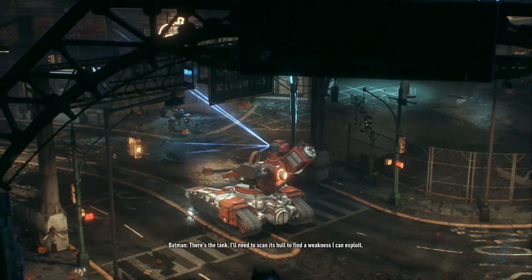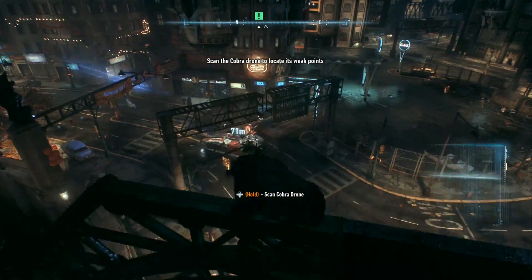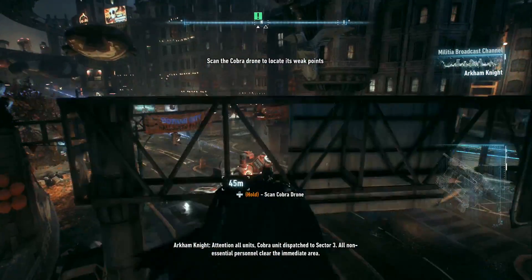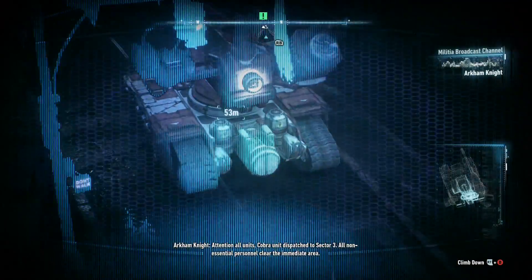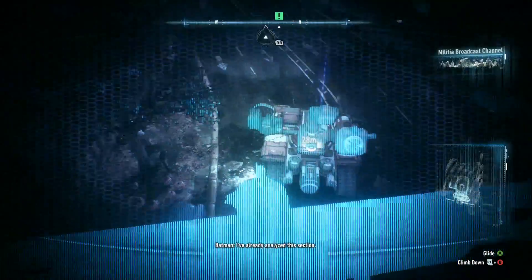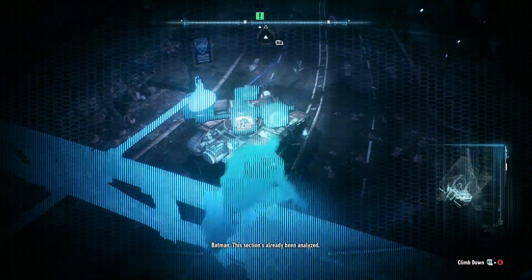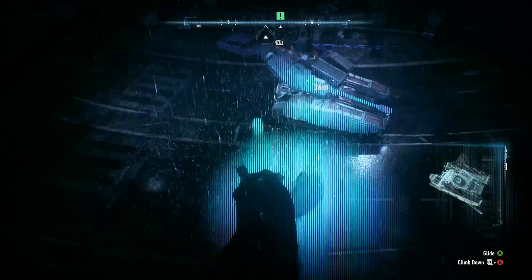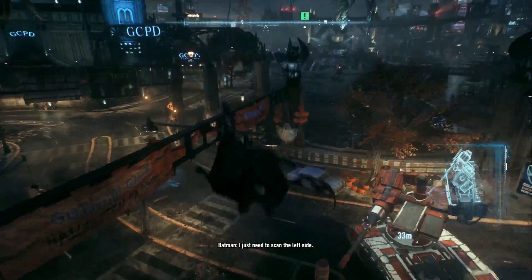There's the tank. I'll need to scan its hull to find a weakness I can exploit. Cobra unit dispatched to Sector 3. All non-essential personnel clear the immediate area. That's the rear scan. Now I need to scan the sides. That's the right side scanned. I just need to scan the left side.